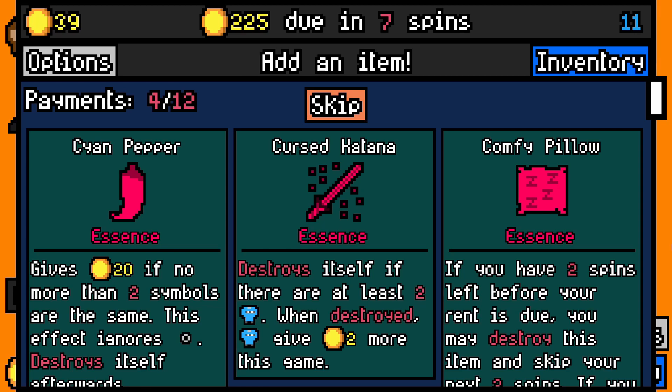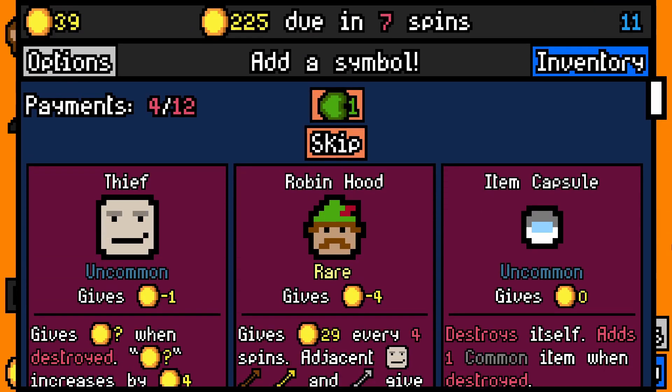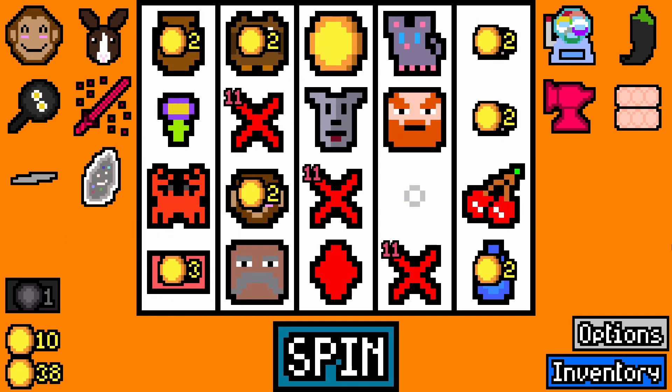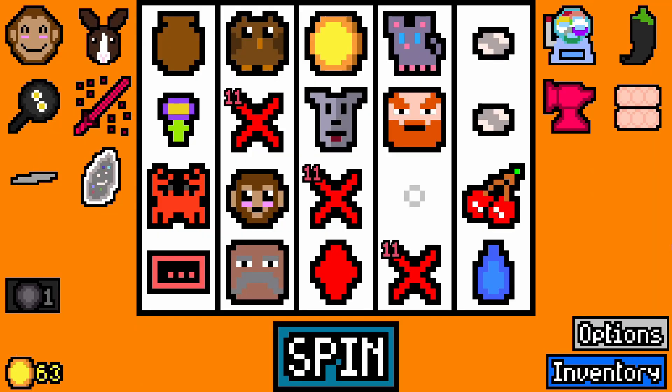Cursed Katana is actually quite good — I will take Cursed Katana. I don't have any of those just yet, but I will take it. Take Dwarven Anvil Essence — that sounds quite good, actually. An item capsule there. Robin Hood was okay, just not quite what I wanted. We'll get Lockpick and Carla Kurnite out of that — that's quite nice.